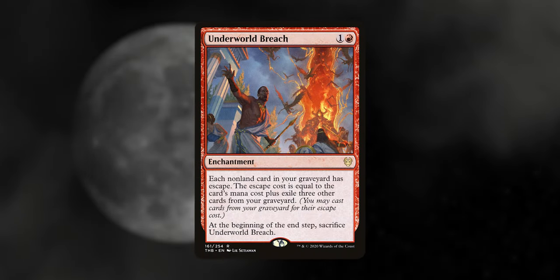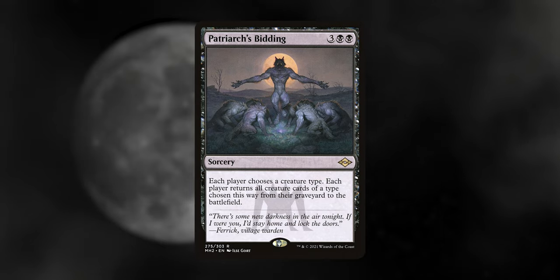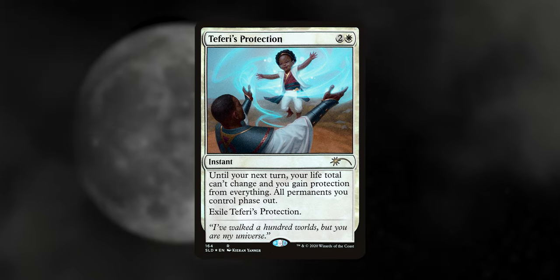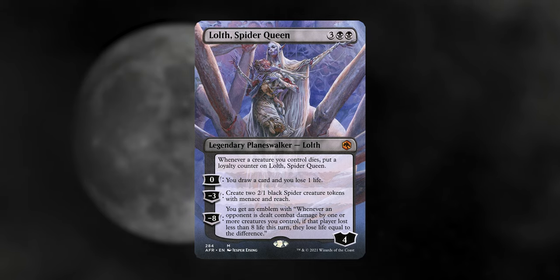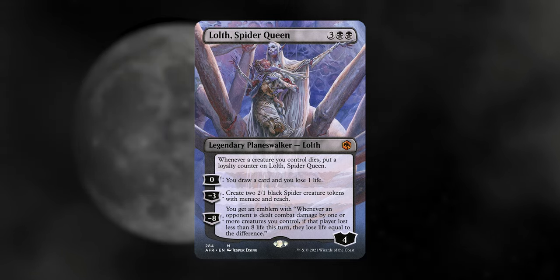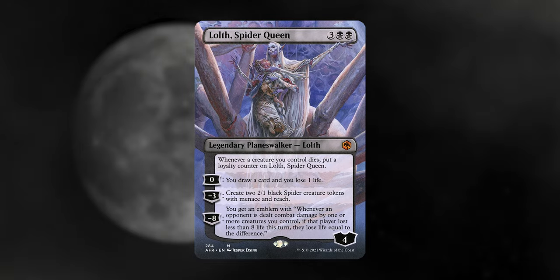Extras — cards that don't fit in any specific category on their own. Underworld Breach lets you cast things from your graveyard — always a nice one-turn trick. Patriarch's Bidding returns all our vampires into play, though it also returns opponents' things if they've got a tribal deck. Teferi's Protection lets you phase out for a turn — the best protection in the game, hands down. Lolth, Spider Queen seemed a bit odd at first, but she gives amazing benefits like drawing cards and making extra meat shields. Her emblem forces opponents to always lose at least 8 life when your creatures deal damage to them — as long as you get 1 damage through, that opponent still loses an extra 7 life. Pair this with other combo cards we've seen in the deck.